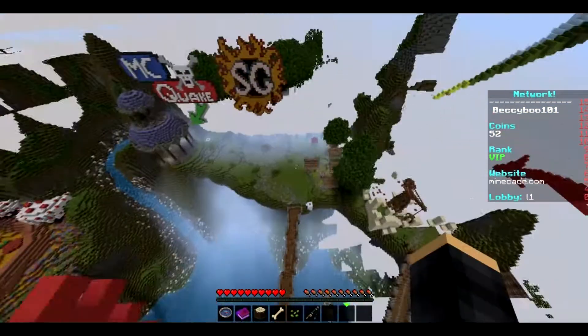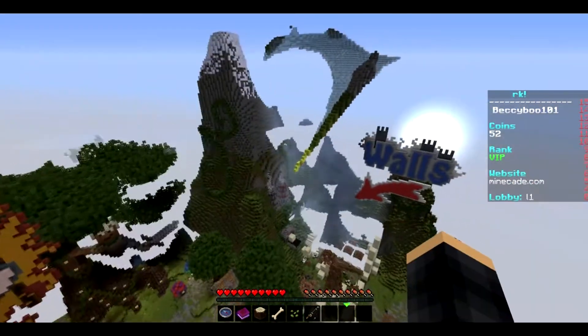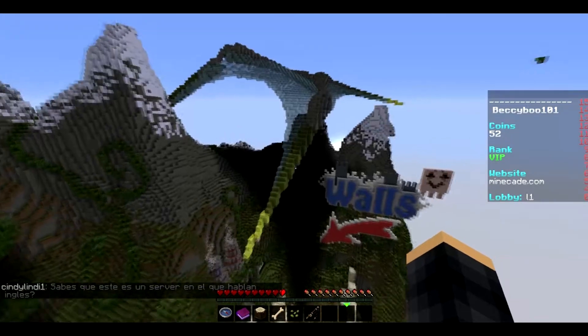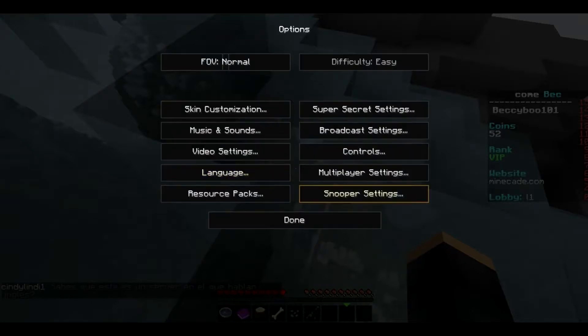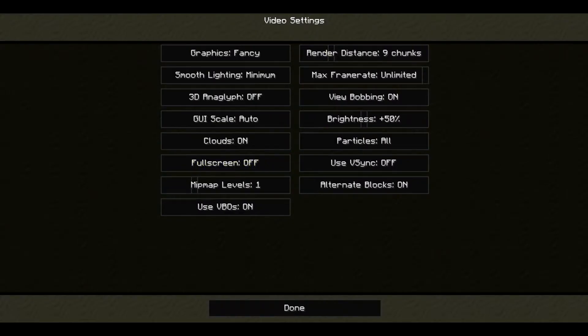I'm going to show you guys how to stop all of the lag on Minecraft 1.8 in just two simple steps that anybody can do. The first thing you want to do is go into Options and click on Video Settings. There's a new setting you can toggle on or off that says 'Use VBOs.'